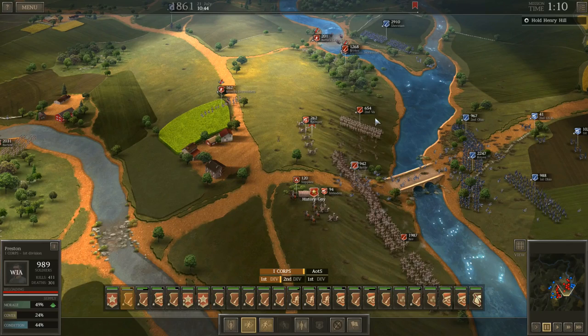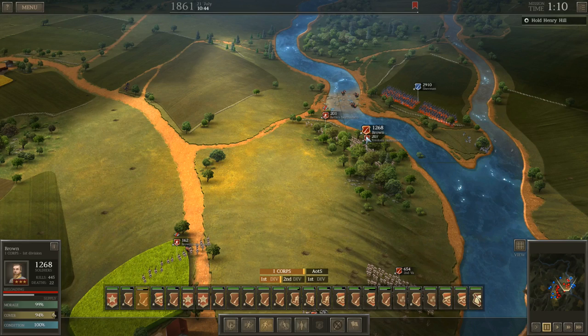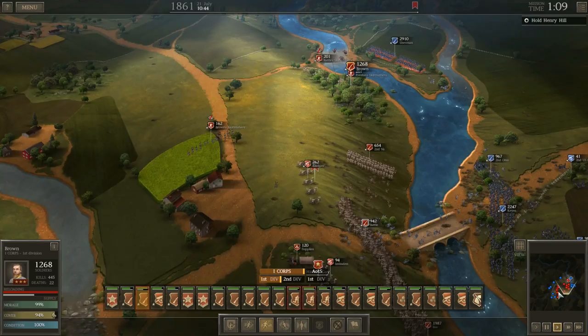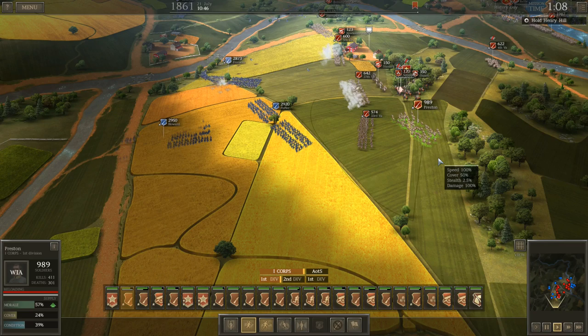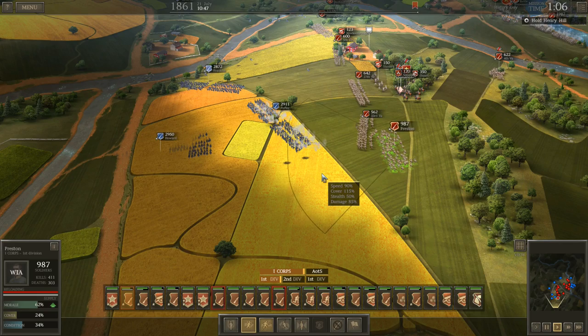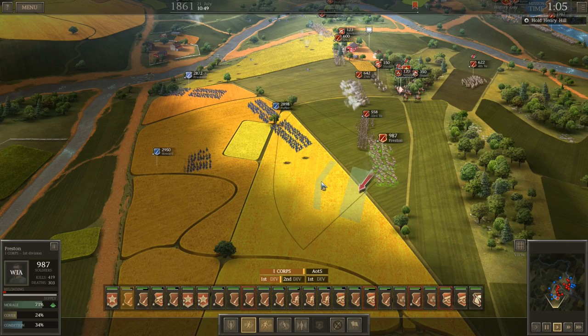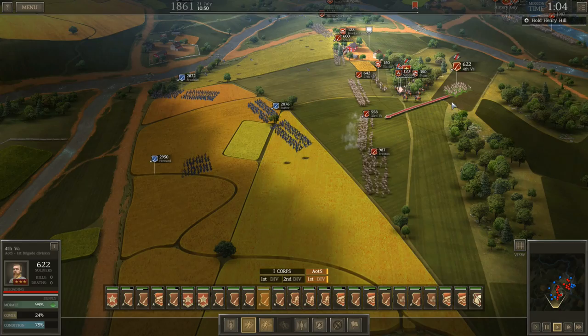This was the first battle in American history where railroads played a major part. In fact, it probably helped turn the tide of battle because an entire Confederate army arrived by rail — they're the ones who really kind of turned the tide. Part of the problem was there was no standardized uniform on either side, especially in the South, so at the First Battle of Bull Run you have Confederate units in blue and Union units in grey. There were multiple instances of friendly fire happening because of that confusion.